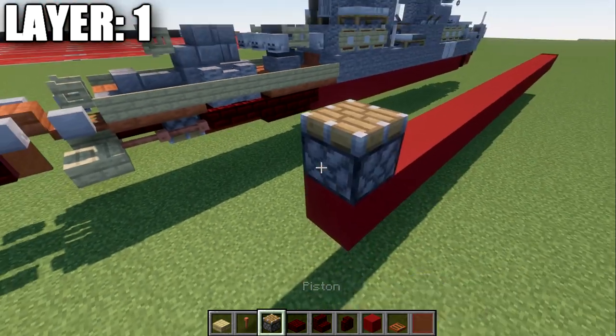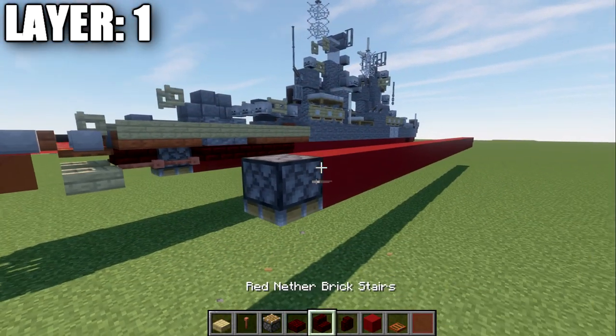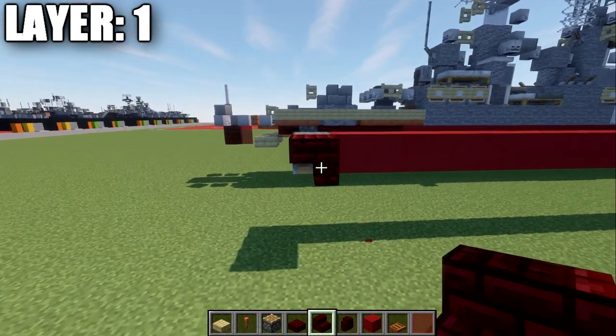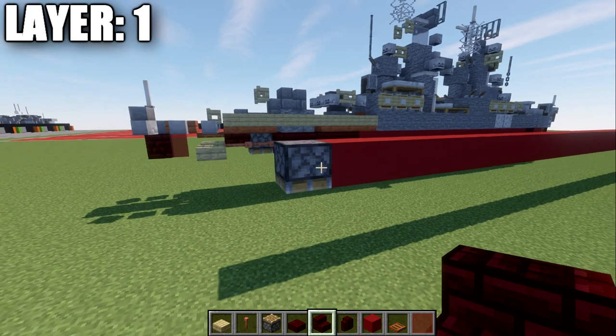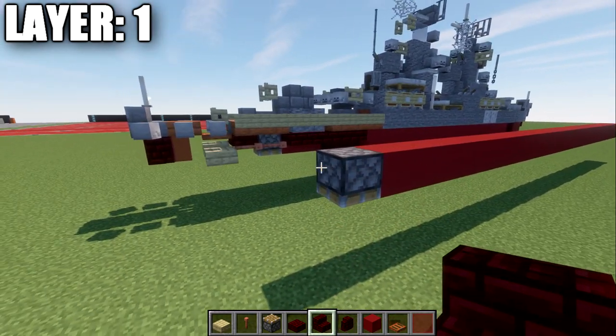If you're on Java, place down an upside-down piston in this spot. If you're not on Java, place down a red nether brick stair as an alternative. So you have either the option of the piston or a red nether brick upside-down stair, depending on your version.